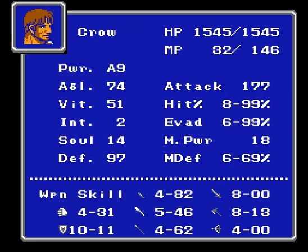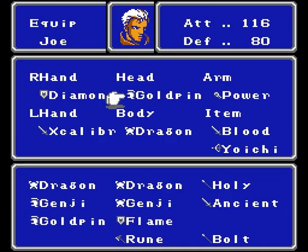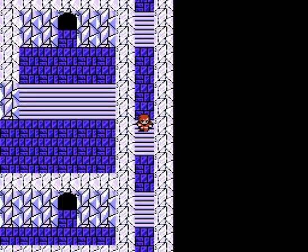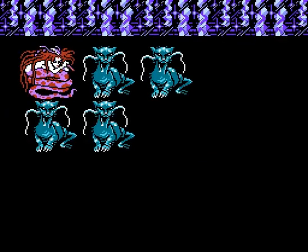Your shield has an evade bonus percentage, and your shield skill multiplied by that goes into your evade skill. Let's actually see how these guys go with this. I got another black armor in here — we'll see if they get hit less. Not that it matters that much.